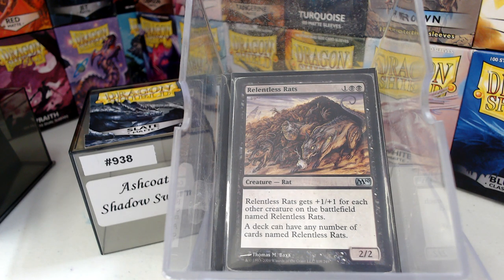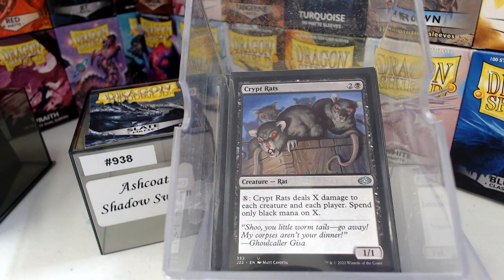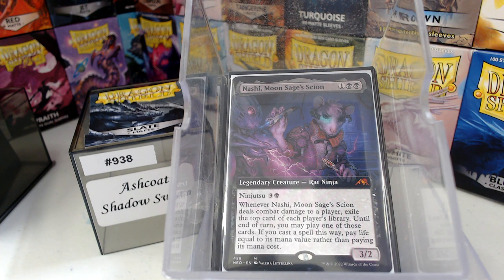The correct way to do rats is either the Relentless or the Colony — I get it — but those cards are hard to come by in the quantity that you want. Let's look at our rat tribe. We've got Crypt Rats, which I've been having fun with since Visions. Back then we'd play Black-White, run the white aura that gives the enchanted creature protection from black, and just blast away. I use Crypt Rats a lot like a board wipe because it works. Nashi, Moon Sage's Scion just happens to be a rat — there are a lot of rats we got in Kamigawa: Neon Dynasty, and that really helped the deck out a lot.